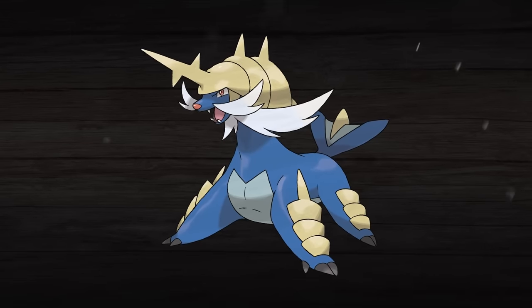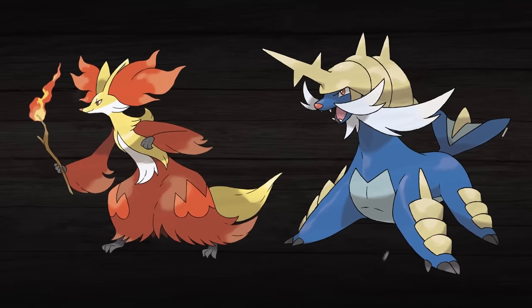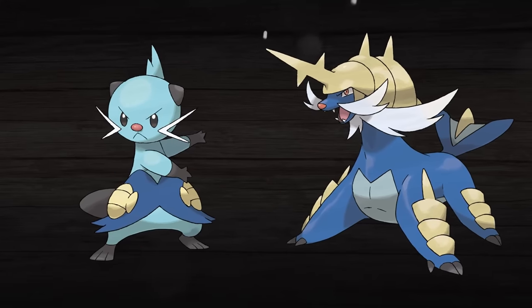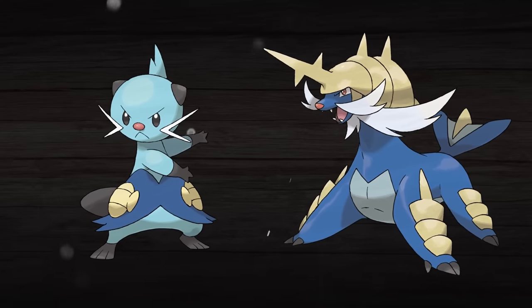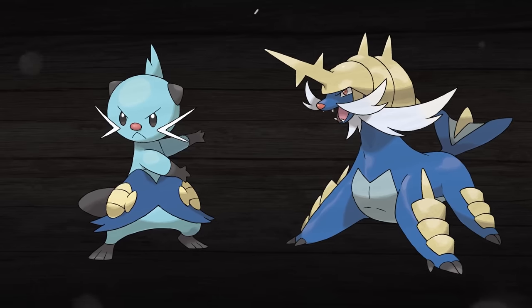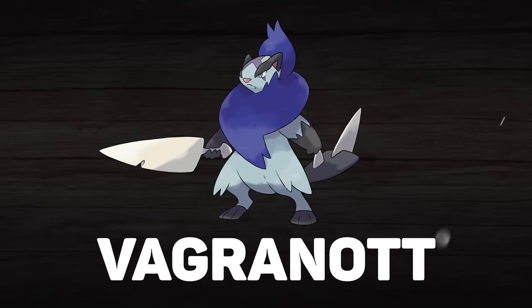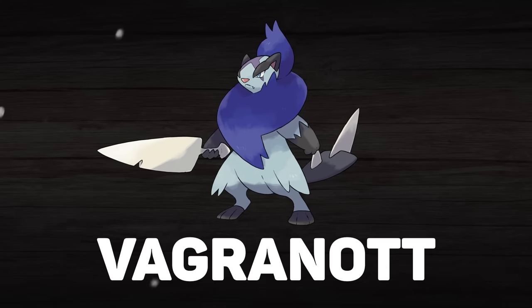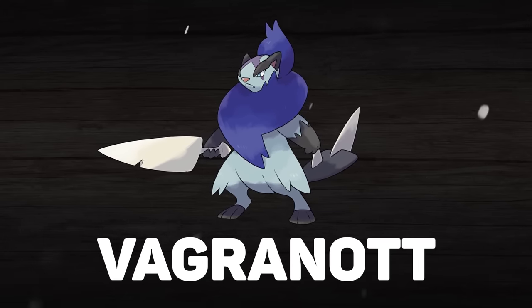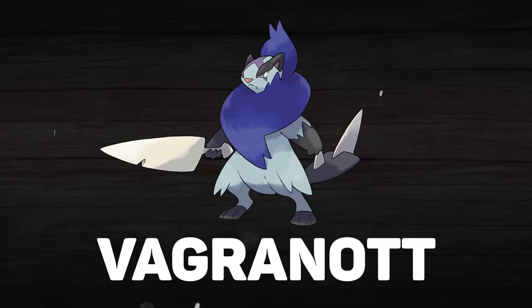When it comes to Oshawott's final evolution Samurott, there are a good amount of people who don't like it — for literally the exact opposite reason they don't like Delphox — because it's on all fours, and they wanted it to be bipedal like Dewott. That doesn't make a whole lot of sense to me, but that's the general sentiment I've observed. So let's try to appeal to those who might not like Samurott by giving Oshawott a second bipedal evolution. I give you Vagranaut — a sort of opposite side of the coin to Samurott. There's the bipedal thing that contrasts it, and the other thing about Samurott and this whole line is that it's a samurai — it's literally right in its name.